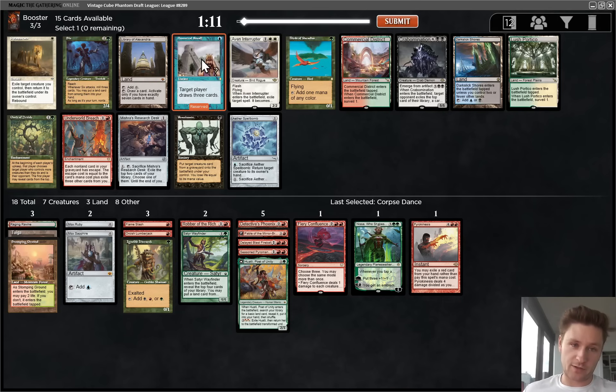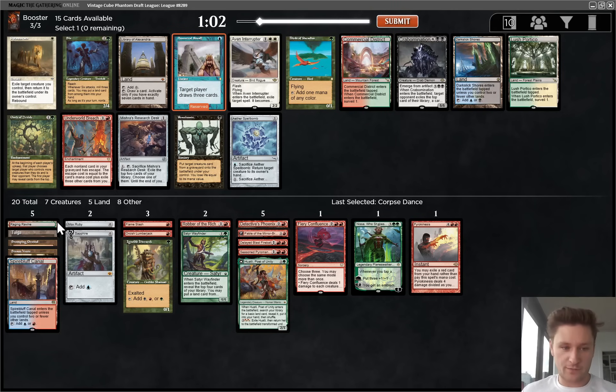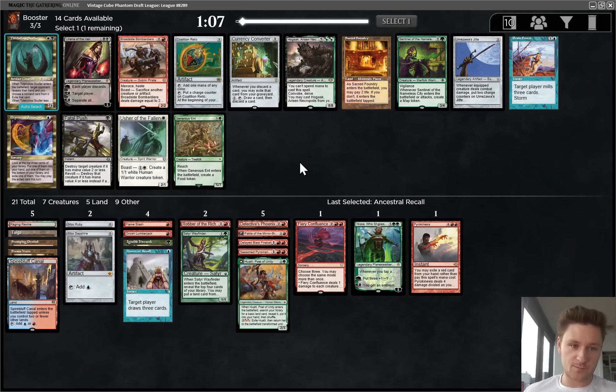Whoa - there's Ancestral Recall! That's the kind of card that does really force you in a direction. Do we want to try to splash that? We have no fetches, but we have three free blue sources immediately and could find some more. Alternatively, we could take Library, which is really good. There's also Commercial District and Birds of Paradise. I think I will take the Ancestral - it's just so incredibly strong. Library is a little worse. It would be awesome if we could wheel Birds of Paradise. Ancestral is the kind of card you want to splash for.